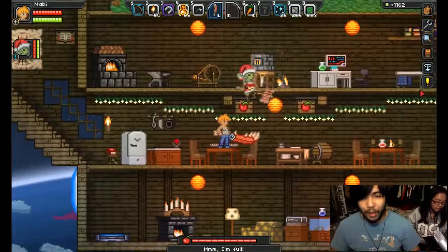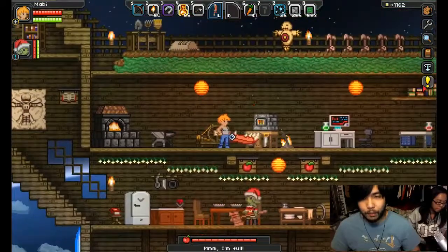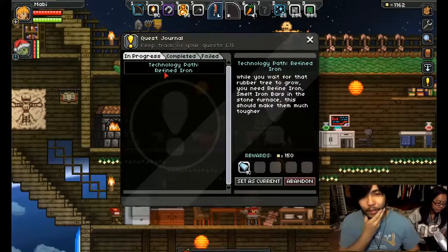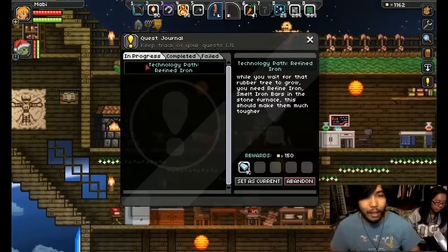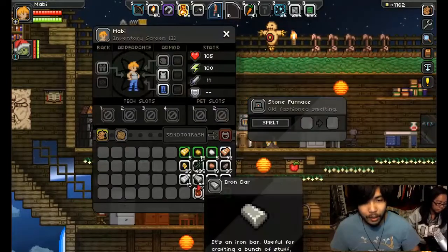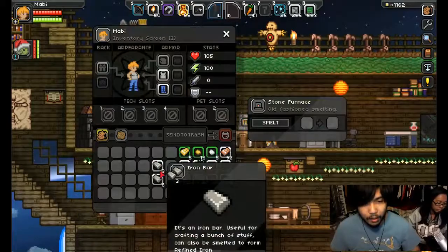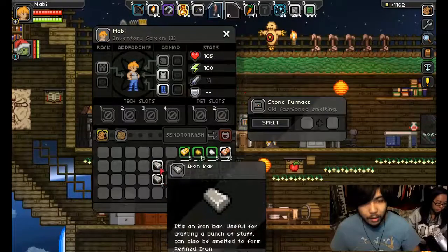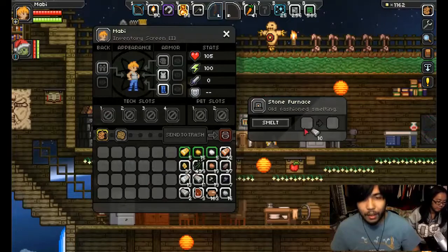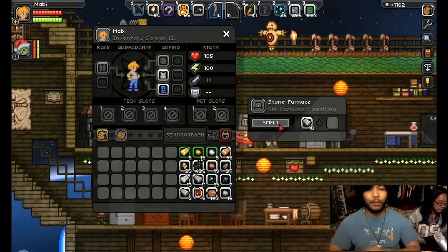Let's work on doing the next quest. We are on the same one — it's going to be the refined iron. While you wait for that rubber tree to grow, you need refined iron. Smelt iron bars in the stone furnace. I'm going to do that, get ten of them. Okay, here we go — I'm going to smelt them all and make the refined iron.